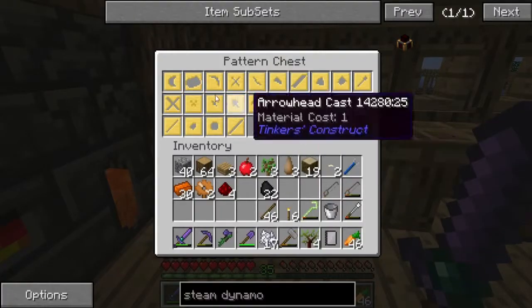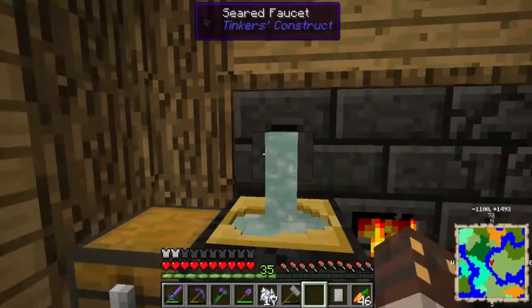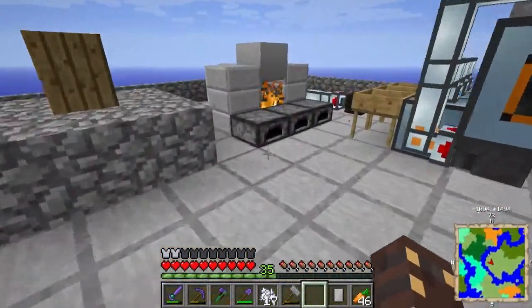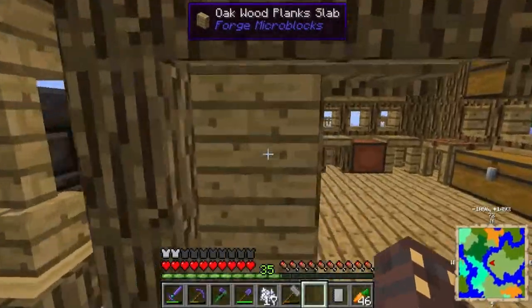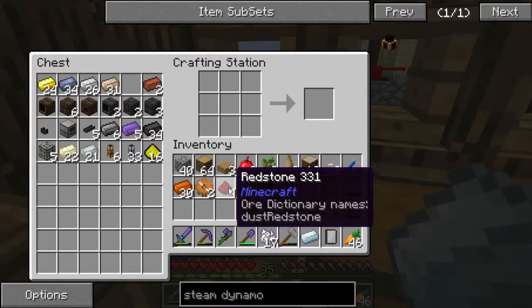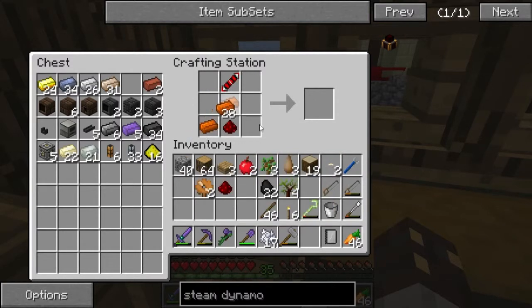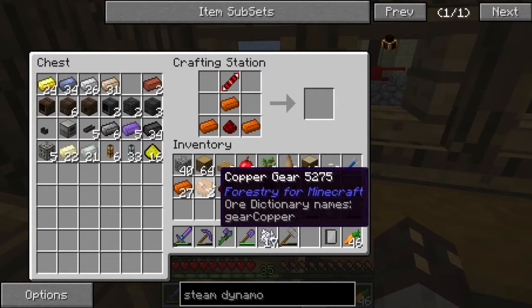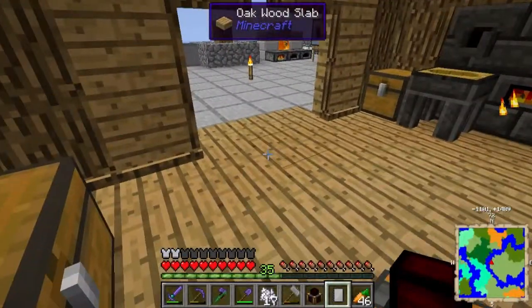Silver should be done by now — yep, molten silver. We only technically need one ingot right now so that should be fine. Let's put that back in. Multitasking. Alright so let's build this thing — just like that, and then like that, and like that. So here we go, we have the steam dynamo.